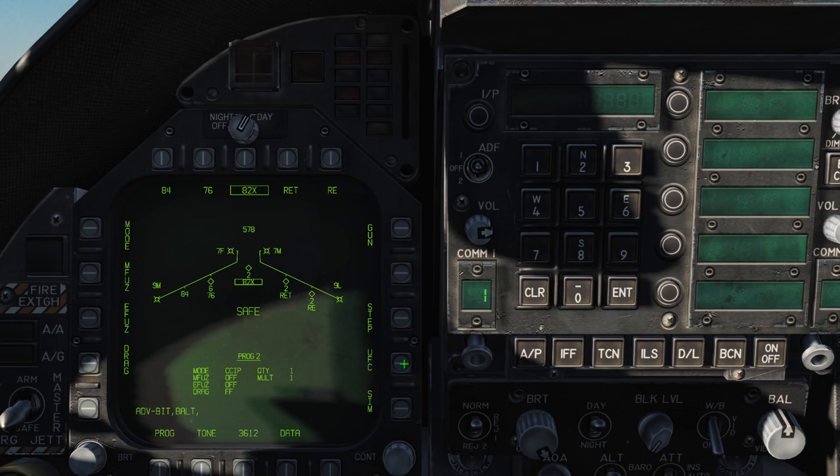UFC enables the upfront controller settings for your weapon's release program. You can press the corresponding button and enter a value, then press enter to change it. This gives you the following options: Quantity (QTY) — the total number of bombs to release. You will have to hold the weapon's release button until all bombs are released, otherwise the program will be interrupted or stores can become hung.